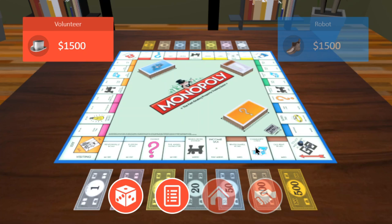Monopoly is played with two dice. If you roll doubles — the same number on both dice — you get to roll again. This is beneficial, but if you roll doubles three times in a row you must go to jail. So the maximum number of turns a player can take without going to jail using doubles is three turns.